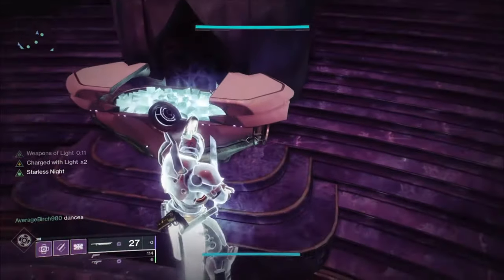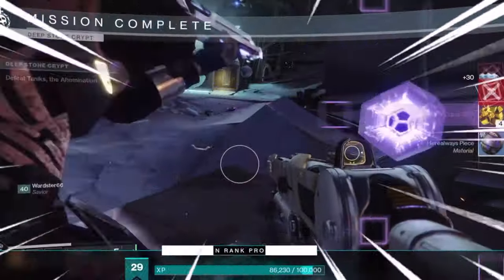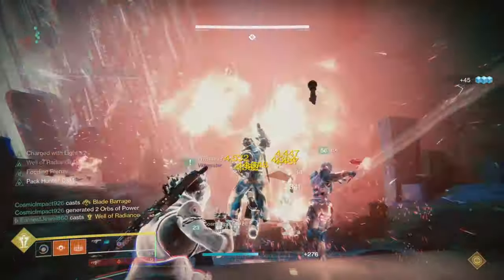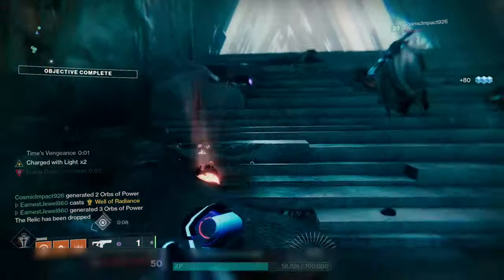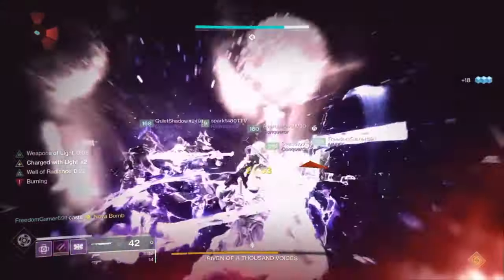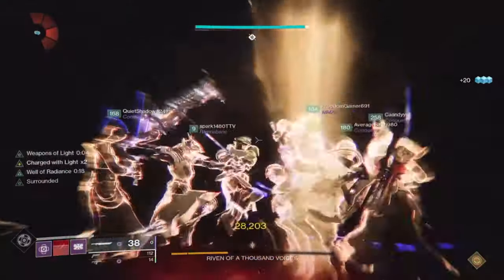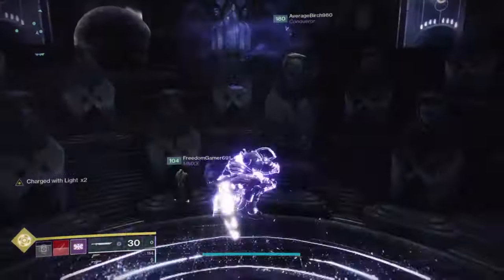Each week in Destiny, we get a new featured raid and dungeon, and as part of that, we get exclusive pinnacle weapons from defeating the final boss. Currently in the rotation, it's the Last Wish raid, and when you defeat Riven as well as completing the Queen's Walk phase, you'll have a chance of getting the 1k Voices exotic through the many chests at the end of the raid.